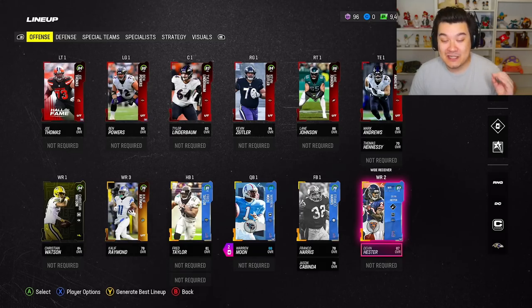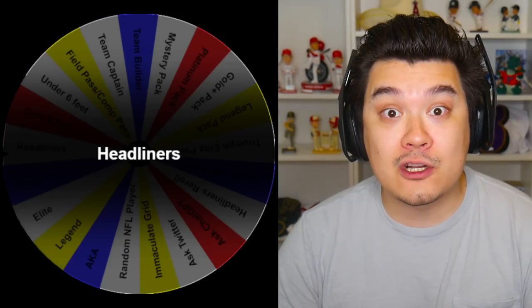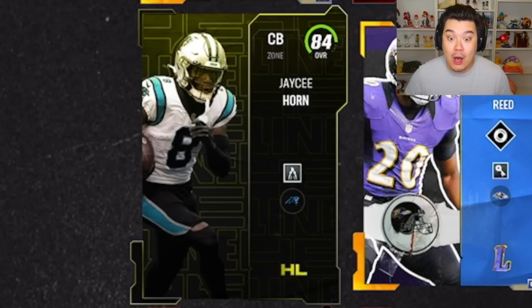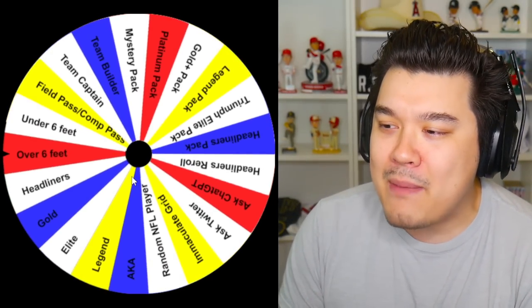Yes! This actually works out because I can add Devin Hester, who is five feet eleven. I actually thought he was gonna be six feet tall so we wouldn't be able to use him — we got so lucky there. So we're looking at left outside linebacker and a corner. A headliners player — I've been loving this JC Horn corner card, so we're adding him to the team for sure.